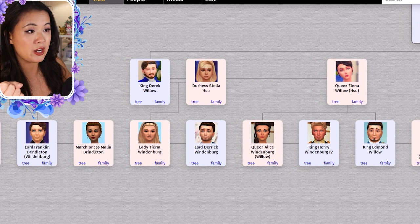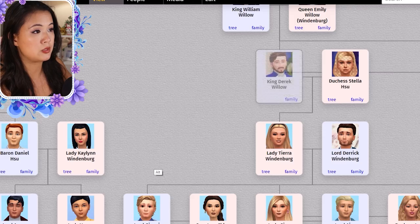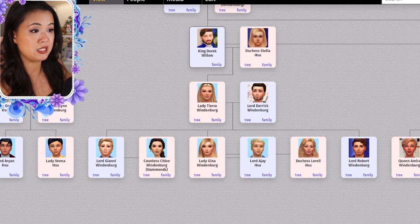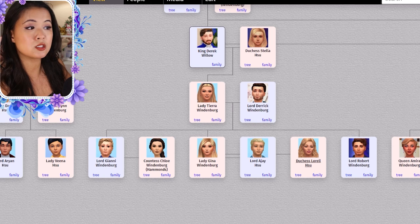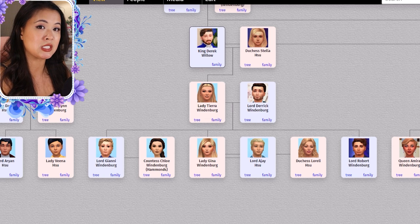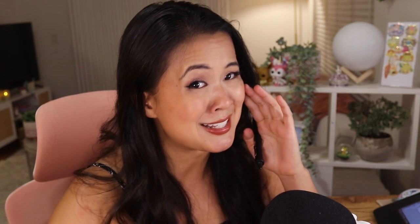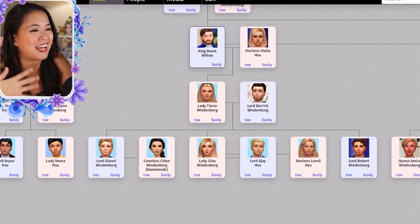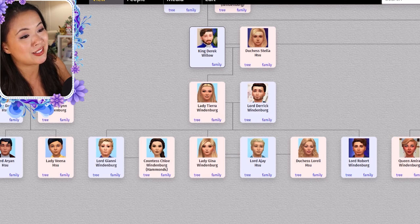Derek had an affair with Duchess Stella and they had Lady Tiara. Tiara married Derek and they had three kids: Gianni, Gina, and Robert. Gina was married to Lorelai, but — I have witnesses on my stream — I didn't know they were first cousins. So that happened, and we needed Lorelai out of there, and then Gina married A.J. It was a whole thing. Gianni married Chloe.